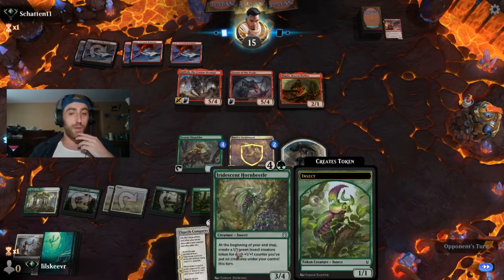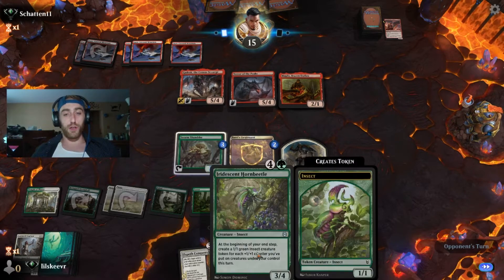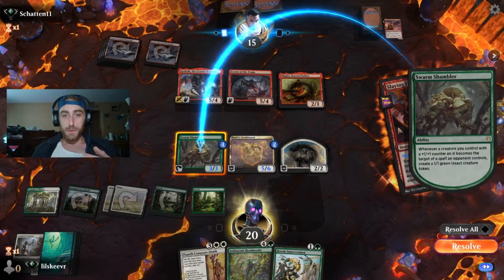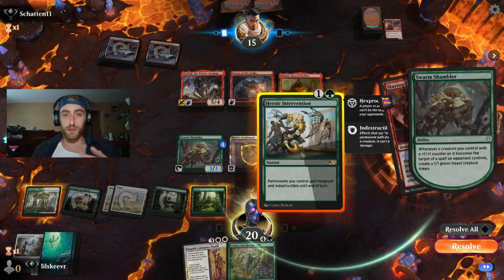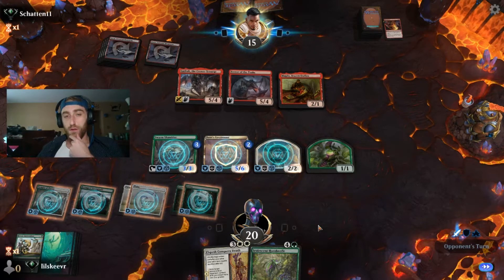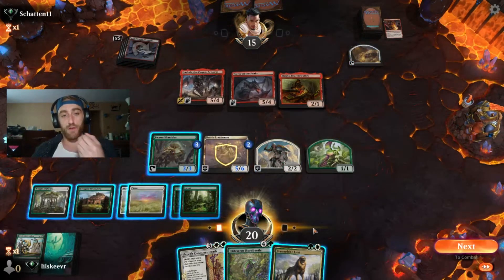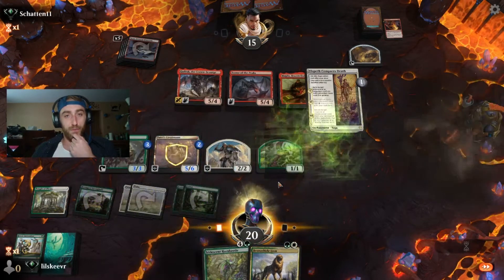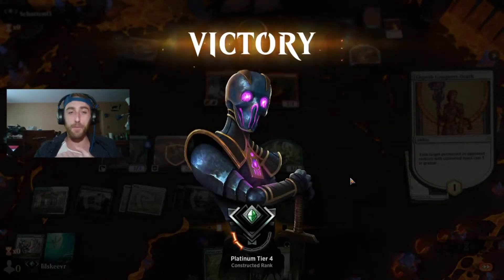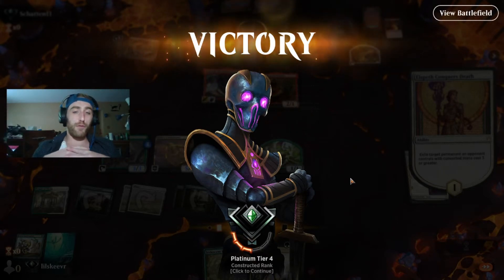The Horn Beetle here in hand can be very strong — at the beginning of your end step, create a 1/1 insect creature token for each counter you've put on your creatures this turn. Pretty cool. You can see when we have a Felidar Retreat out it gets insane. I kind of want to keep that guy alive — I think we go for it. We definitely get rid of that and he scoops. He only had two cards in hand, and to remove those creatures they'd be facing insects and knights. So that was pretty cool — that's not really the main shell of the deck though, let's showcase some more.